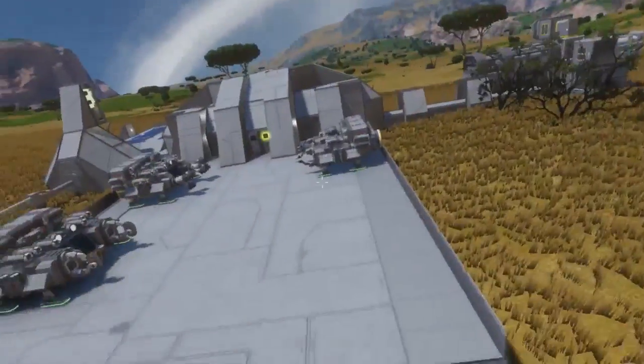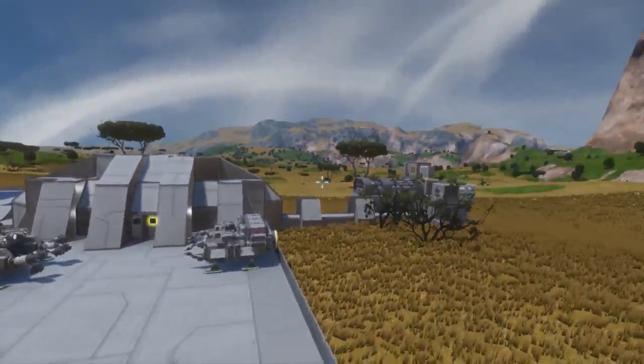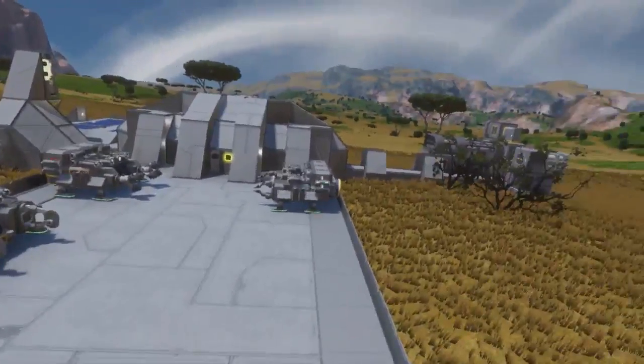Hello guys, welcome back to another Space Engineers video. I'm currently yellow, I don't like it. And yes, we're on planets for once, and we're taking a look at a few ships.